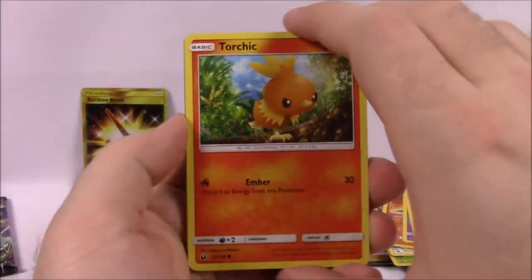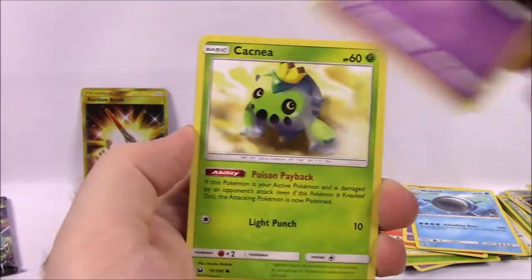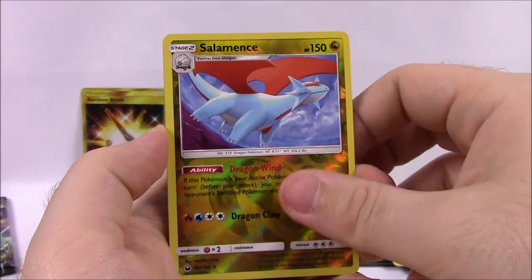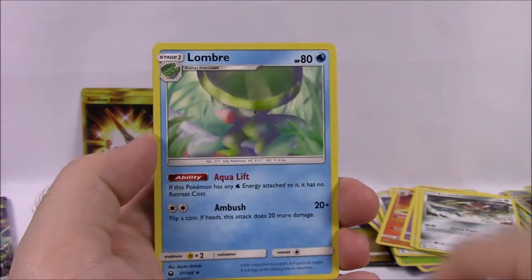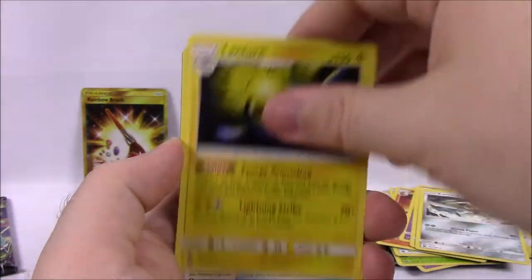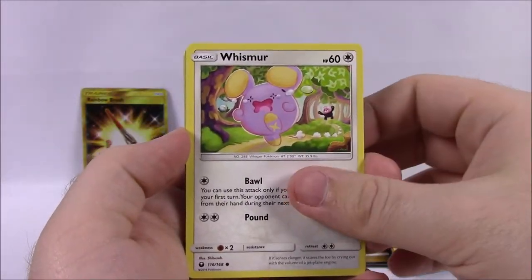One more pack after this. We've got Torchic, Meditite, Chinchou, Gulpin, Cacnea, Salamence Reverse Holo — which is cool — and our Kartana as our rare. Steel Energy, Lombre, Lanturn, Switch Trainer, and the code.